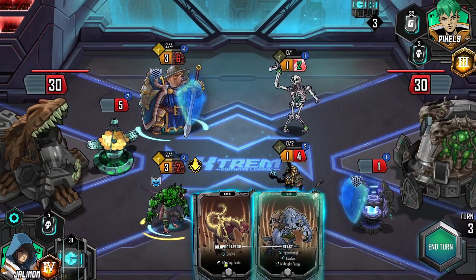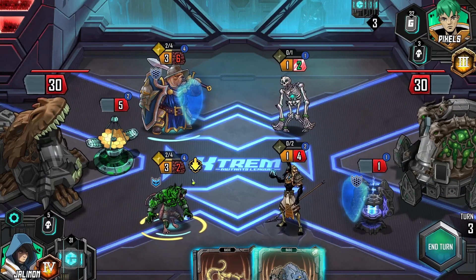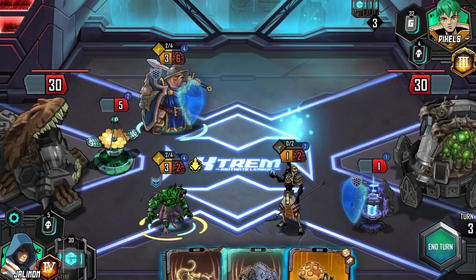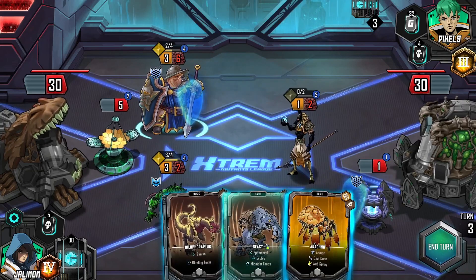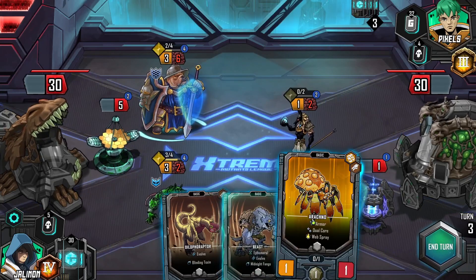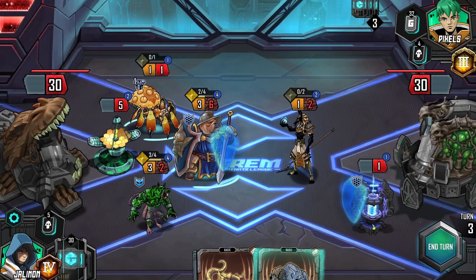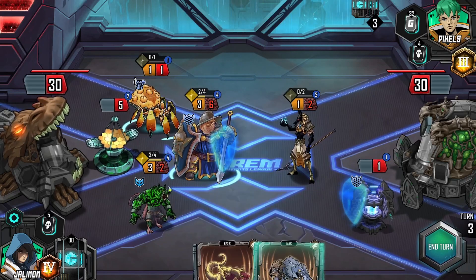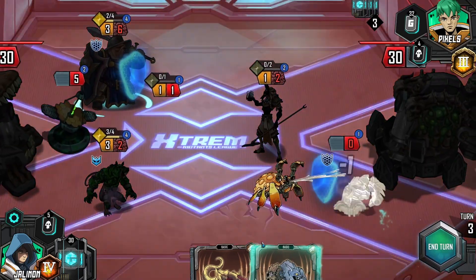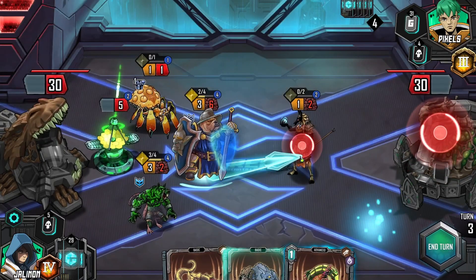Let's do Jubilant Crowd, Midnight Fangs, Rat Pack. Do I Midnight Fangs? I think I'd rather have you — because we can hopefully evolve you after we destroy that building, and I can't play anything else. Do that. Quetzalcoatl! There you are! You go in there.